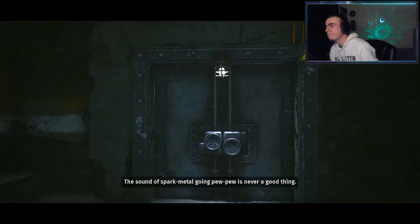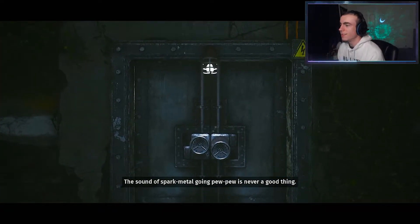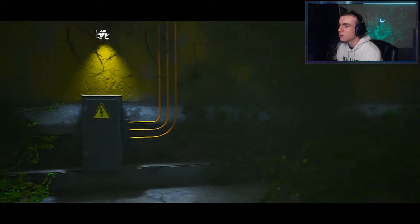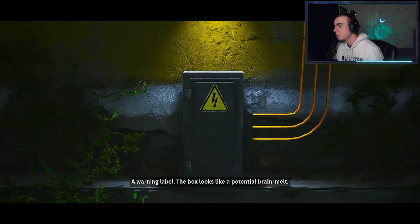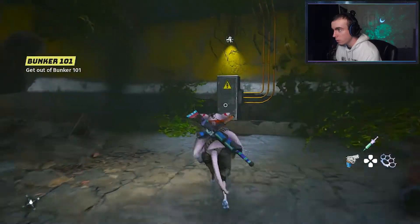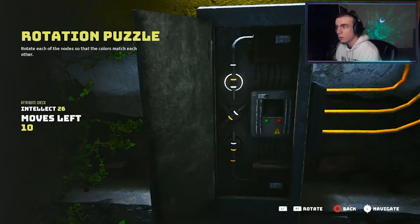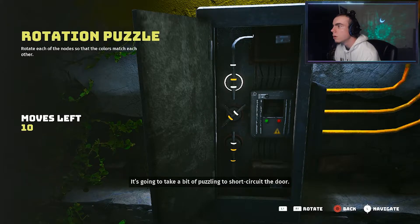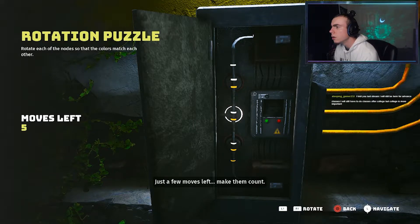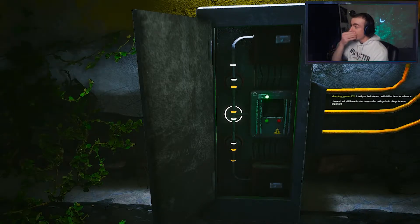The sound of sparking metal is never a good thing — it's coming from behind that door. Oh great, it's another boss. A warning label — the box looks like a potential brain melt. Does that mean another puzzle? It is another puzzle — it's going to take a bit of puzzling to short-circuit the door. Just a few moves left, make them count. I need to get my intellect up, because if not I would have been screwed right there.